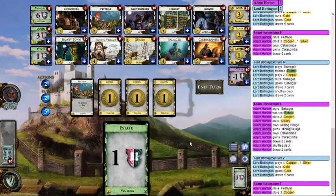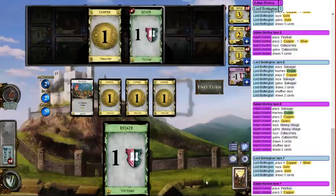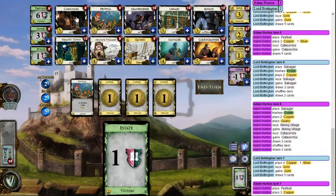Thinking about Cartographer, but I don't think I want Grave Robber yet — I want it later when there are more targets, specifically to grave-rob my Festivals and Catacombs into Provinces. Cartographer isn't as useful in the early game and I'm not sure I need one at all. Rogue I'm not enthused about either. I'd rather have Catacombs and Library for drawing cards.